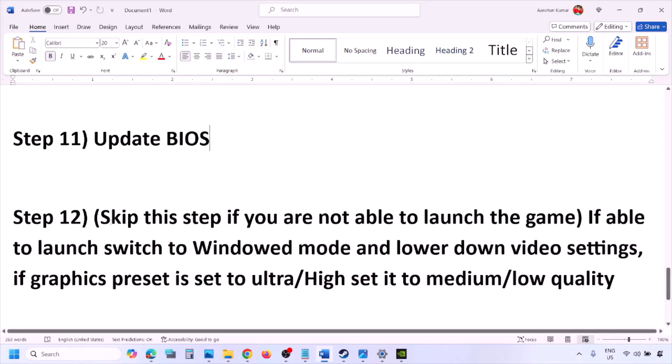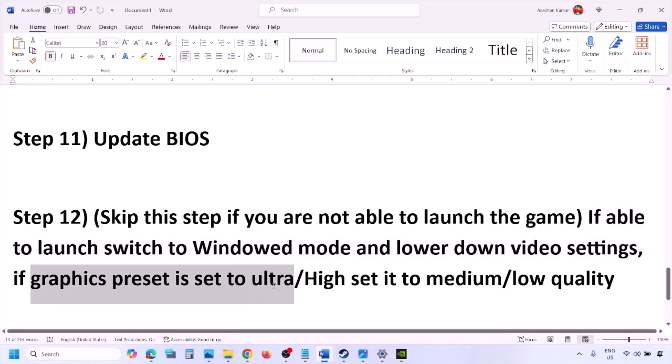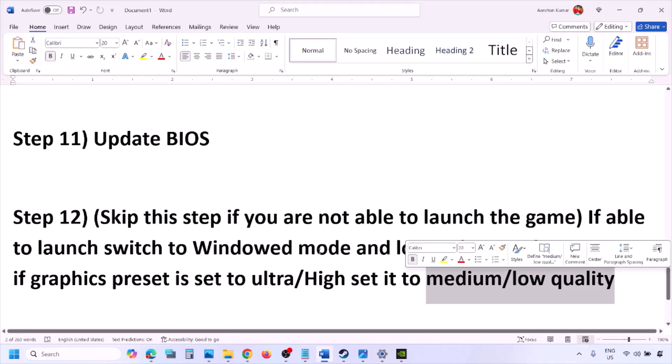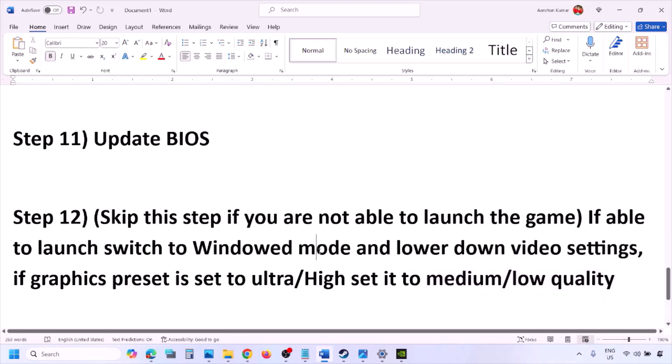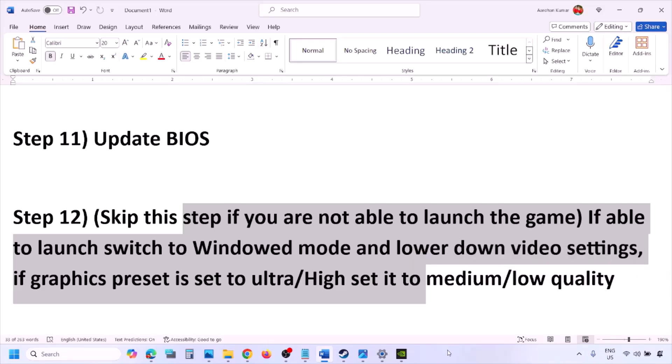If you are able to launch the game but experiencing issues, try switching to windowed mode and lowering the video settings. If the graphics preset is set to Ultra or High, lower it to Medium or Low. Also try toggling V-Sync on or off and see if that helps.